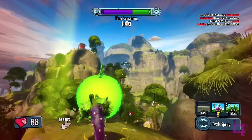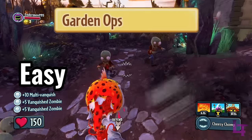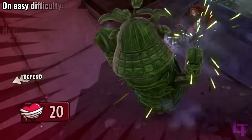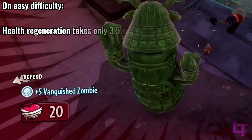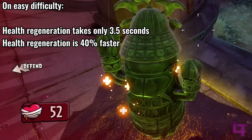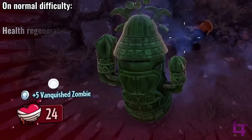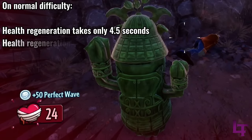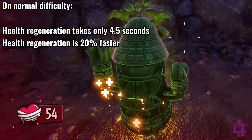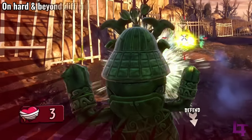One additional detail regarding health regeneration is that if you are playing in Garden Ops, specifically on either easy or normal difficulty, then the health regeneration rate and delay are altered. On easy, health regeneration kicks in after only 3.5 seconds, and regenerates at 7 health per second, making it an extremely quick recovery when given the chance. On normal, health regeneration kicks in after 4.5 seconds, and regenerates at 6 health per second, which whilst slower than easy, is still faster and allows you to recover within a reasonable amount of time.